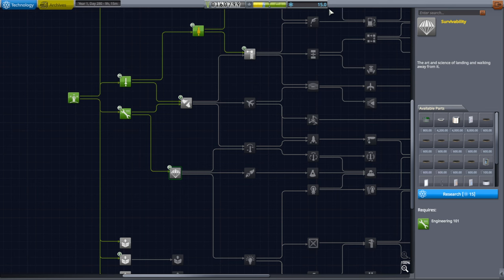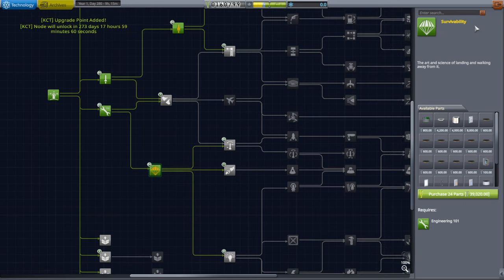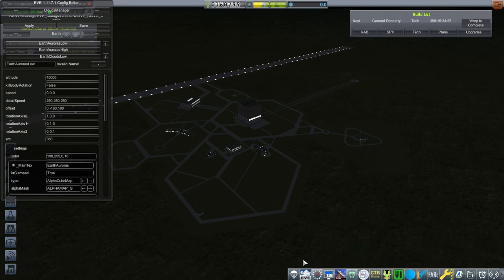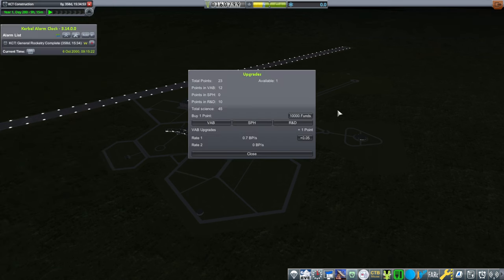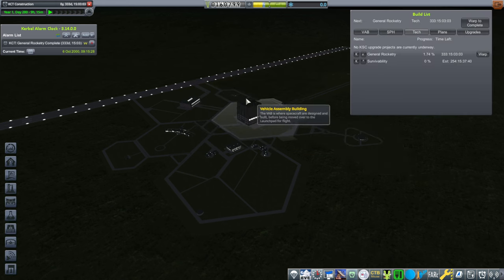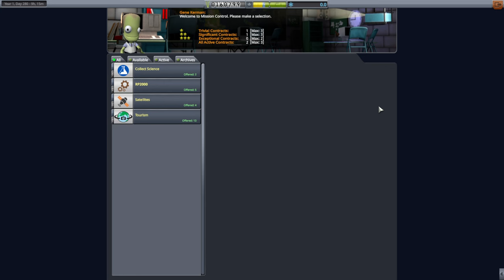I'm going to research survivability now since we've got 15 science and we might as well. So we've added that in and we get the upgrade point. I'm going to spend the upgrade point on speeding up our science because we sure do need that. Anyway, so that's one fix. I also tried to fix my own antennae for the small rockets pack so that they work with real antennas — we'll see whether that works or not.